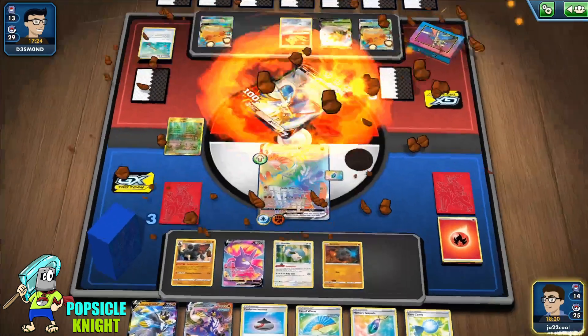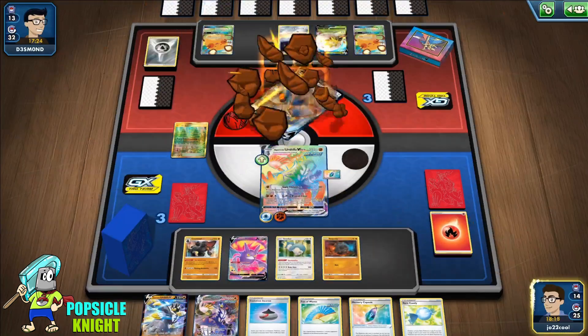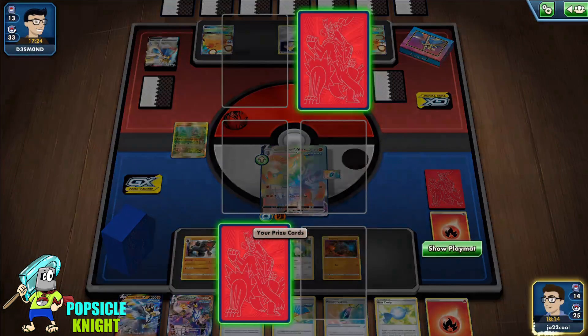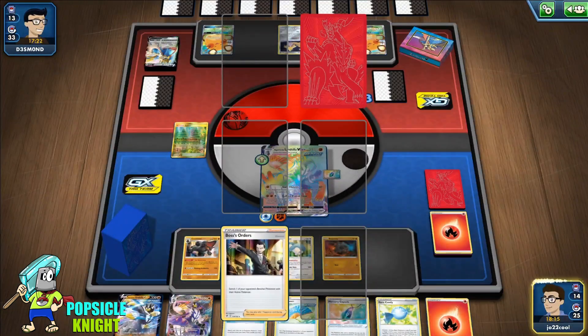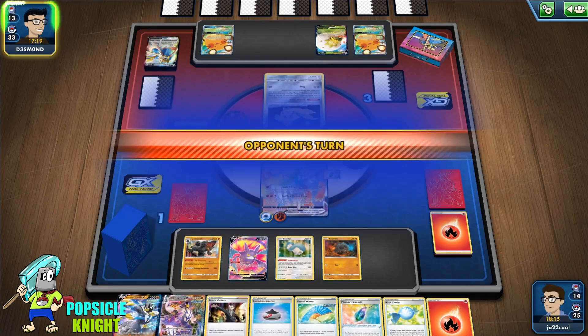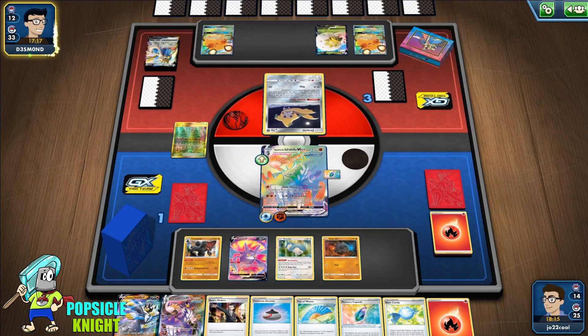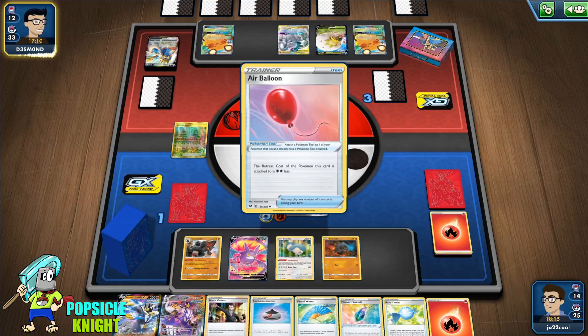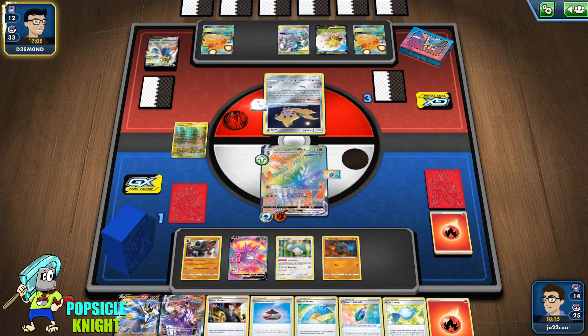Retreat, Gale Thrust — knock out this Zacian V. Get two prizes so we need one more, and that's it. We get a Boss's Order! There's no way our opponent can knock out any of our Pokémon. It's an ADP Zacian deck — unfortunately they weren't able to set up their ADP, otherwise they would be able to energize a lot quicker while hitting a lot of our Pokémon.